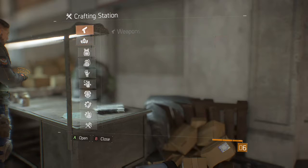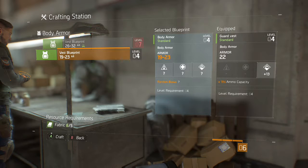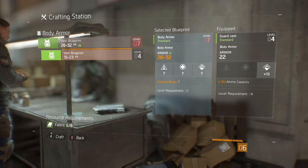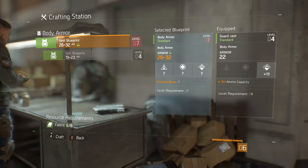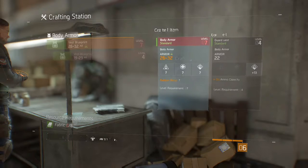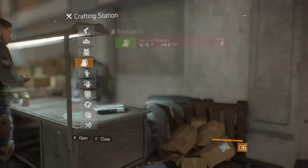Let's restock — we need to restock everything apparently. Crafting station, nice. Let's see. These are all high levels for us. Here's a vest blueprint — I actually want this one. For level seven, for when we get to level seven. Because that's nice. We have all the fabric we need — let's craft it. So we have that for when we are able to equip it.